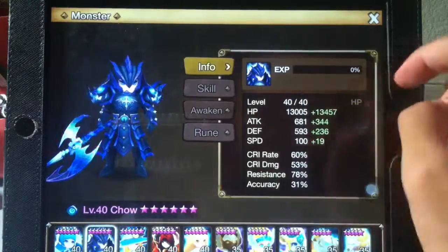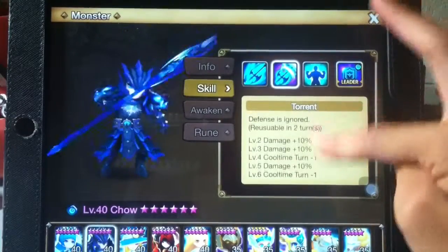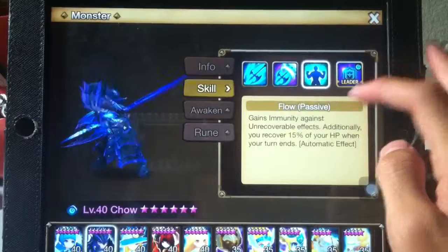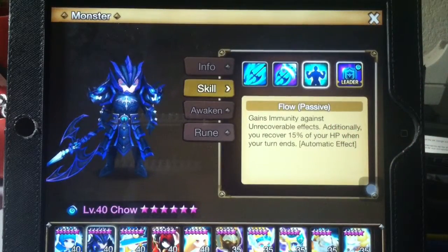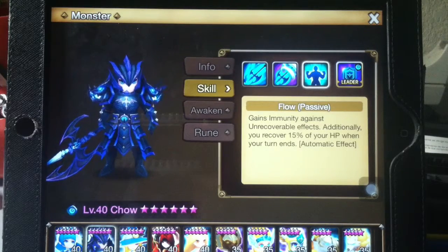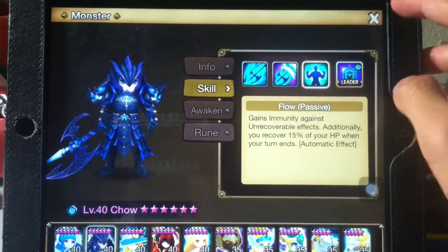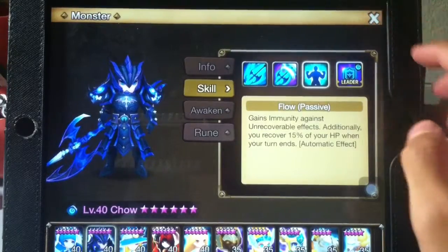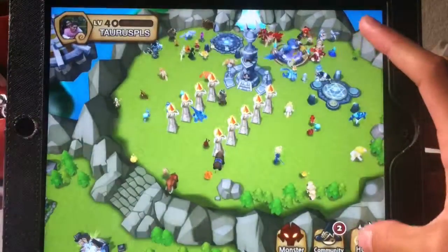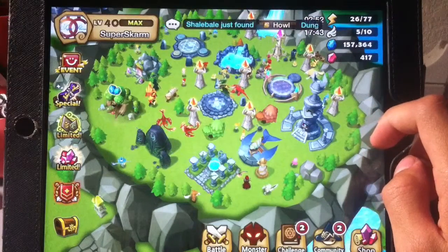91,000 attack - good stuff. Crit rate 60%. Totally skilled up moves. Decent leader skill but probably won't be that useful. The Flow passive is basically why he's so strong - look at that: gains immunity against irrecoverable effects, and additionally recovers 15% of HP when his turn ends as an automatic effect. So basically with violent turns, you recover 15% HP - that's just amazing. This guy can solo five-month hell boss and stuff. Anyway, thanks for watching guys, hope this video helped. Eternal Gaming out, peace.